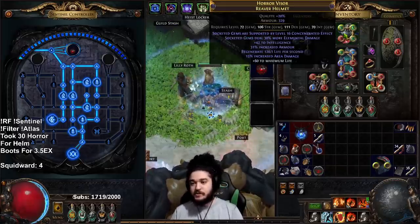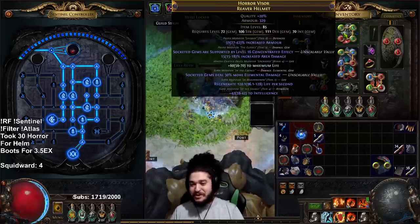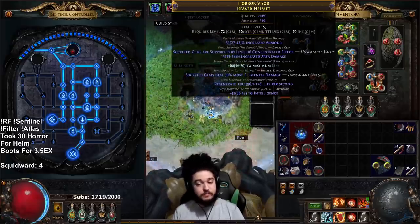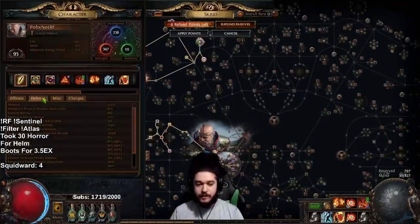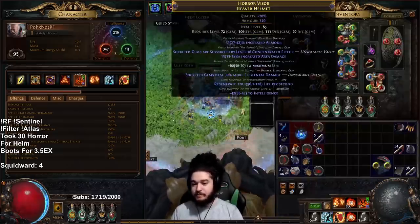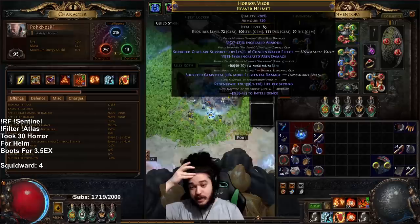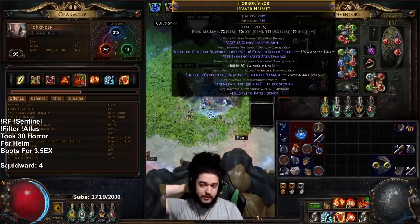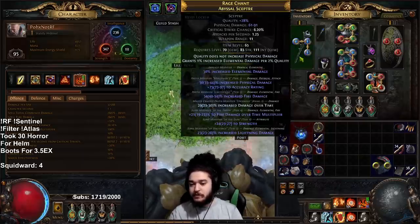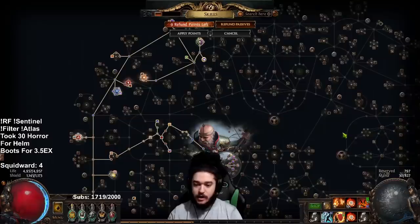My helmet took me 30 Essence of Horror before I got any usable outcome — I feel you guys on the RNG. I landed a pretty good helmet: T4 added fire trap crit chance for elemental overload — fire trap is at 20% crit chance with literally no investment. I hit concentration effect with T1 life regen, intelligence, and some armor. Pretty happy with it. For my scepter, I've been doing harvest reforge fire spam.